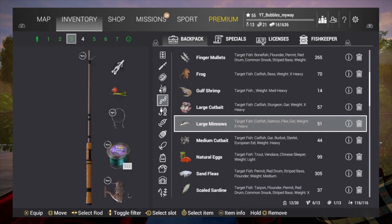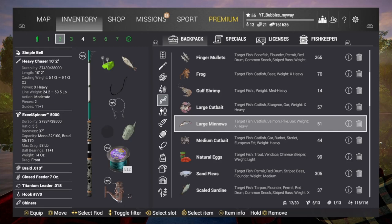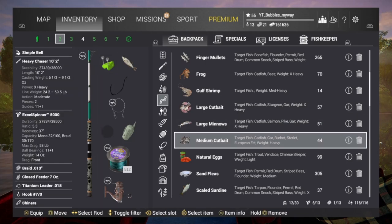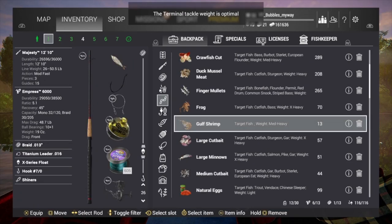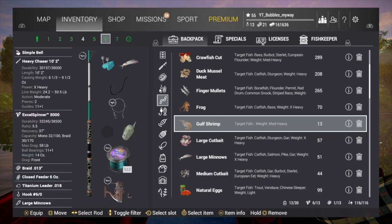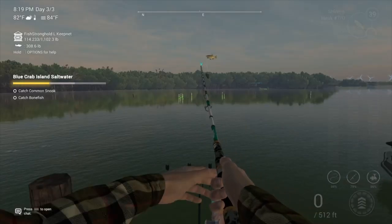For the bonefish, I think I'm gonna use Gulf shrimp. I think that's what's gonna work best. So we're gonna put Gulf shrimp on there. We've got two large minnows on, Gulf shrimp, and we put Gulf shrimp on the float rod as well. We'll try that, let's see what happens.